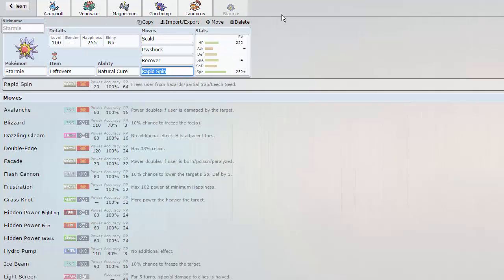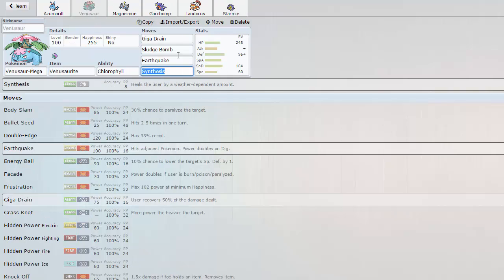And then finally we have Scald, Psyshock, Recover, and Rapid Spin — defensive Starmie with Natural Cure. I forget exactly what this handles, but the Latis pretty much. I think it can take Latios's Draco Meteor and recover off, and then basically just stall it out and try to burn it. Obviously we don't deal with Mega Latios too well after it gets up a Calm Mind. But if it's not packing Psychic coverage, Venusaur can put in some work on it.